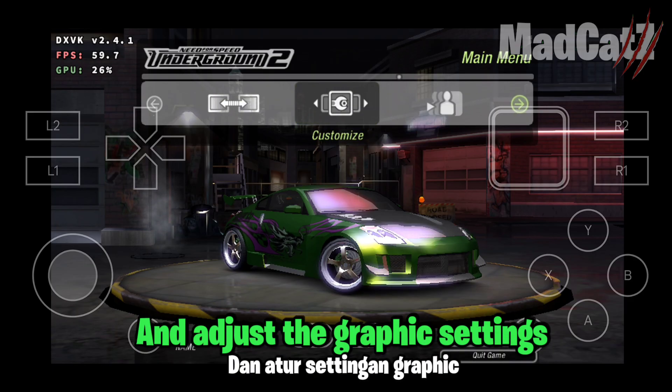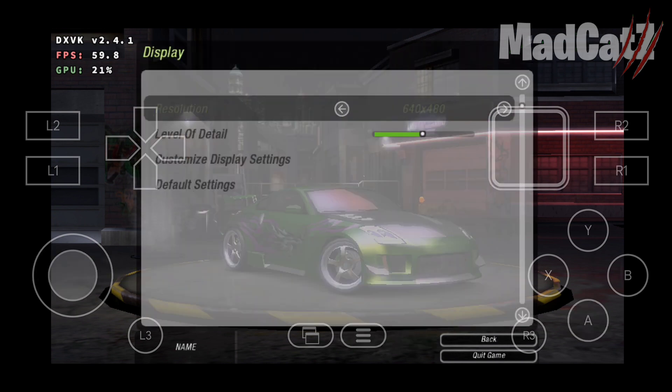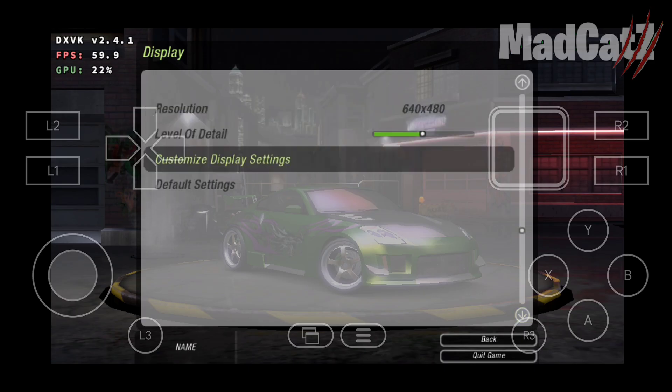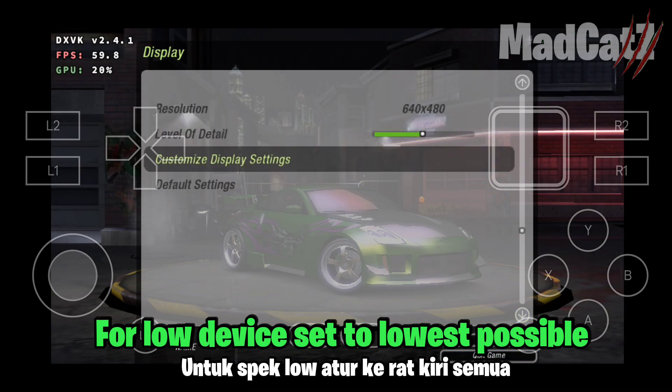Go to options and adjust the graphic settings. For a low-end device, set to the lowest possible.